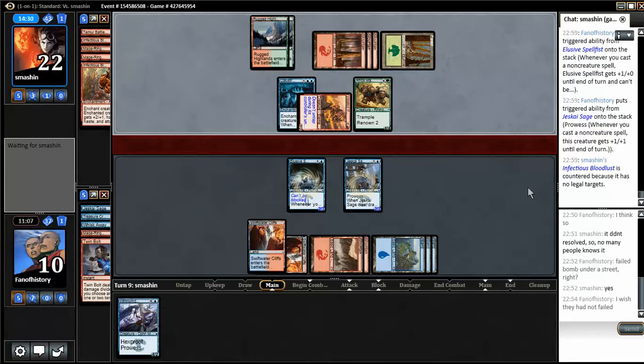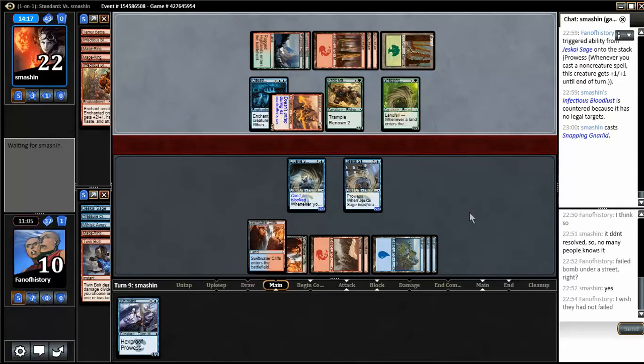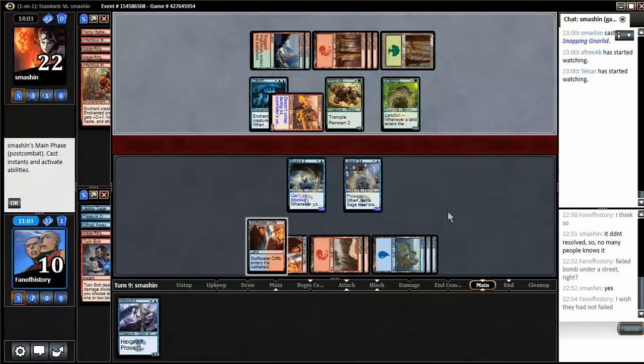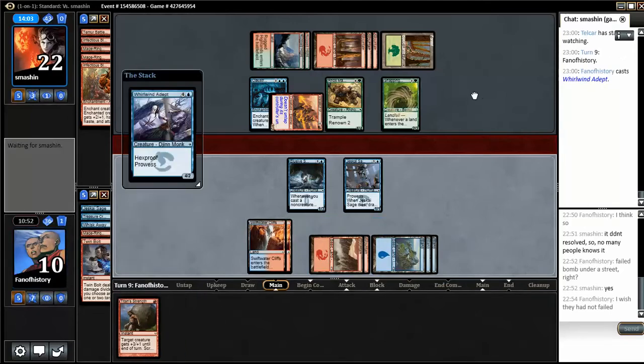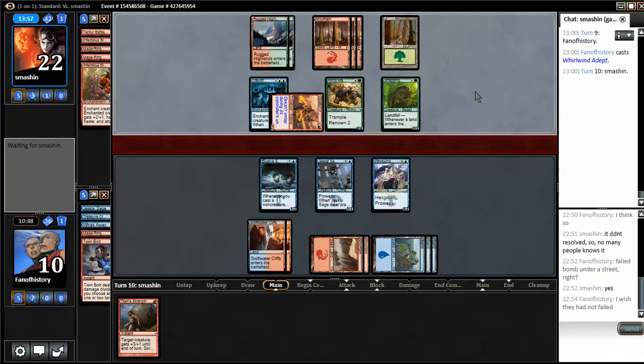Bye bye Bloodlust. Now Hooting Mandrills is the last card. Didn't I Whisk Away Hooting Mandrills? What happened to that? Did he use any Bowline Welds or something? Yeah, now he can't attack — he doesn't have any cards. There is some hope. Whirlwind Adept — he must never ever block anything. Very fortunate to have Titan's Strength in hand here.